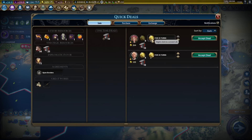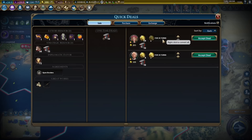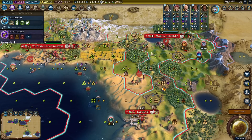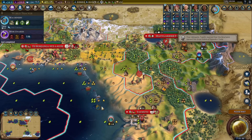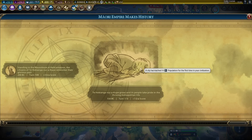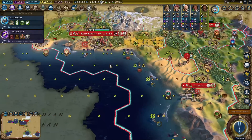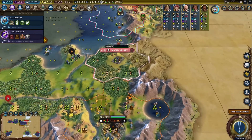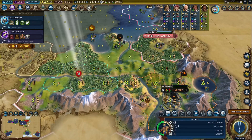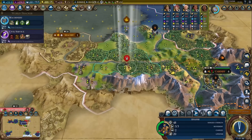Quick deals — is anyone buying horses? No, I guess not. Buy my iron then — we won't really need it all that much. I need to get rid of that barbarian camp, but easier said than done. They started a city, or was this here earlier? Either way they have a one-pop city here now.